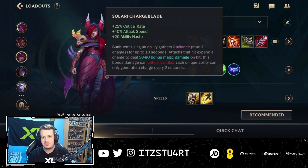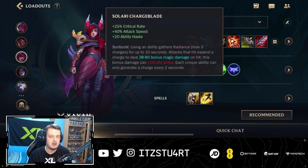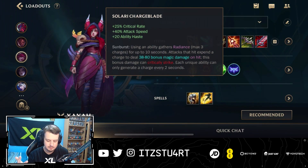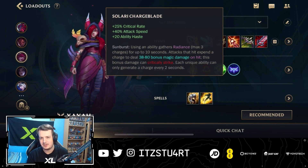So if you do a critical strike with that auto-attack with the Solari Charge Blade passive, that means the bonus magic damage is also going to crit and deal more damage. Now, personally, I still feel like Xayah's cooldowns are a little bit too high, and sometimes you don't really get the full benefit of Solari Charge Blade. But I definitely feel like this build can be very, very strong. I'm not too sure if it's better than the previous build — the Stormraiser, i.e., Navori Quick Blades build. Maybe you can go for this and maybe go for Solari Charge Blade as the last item.